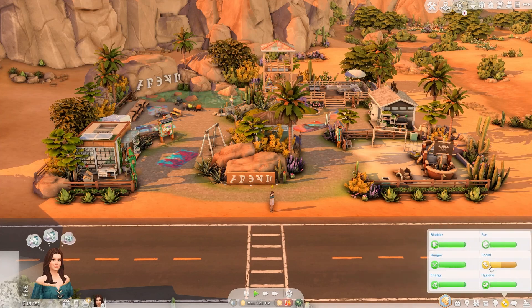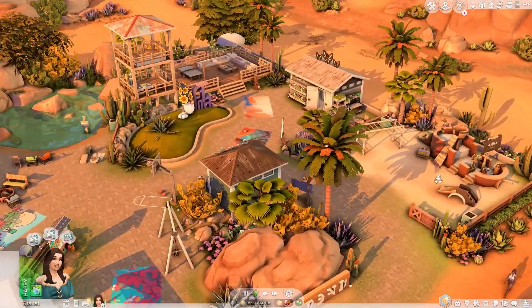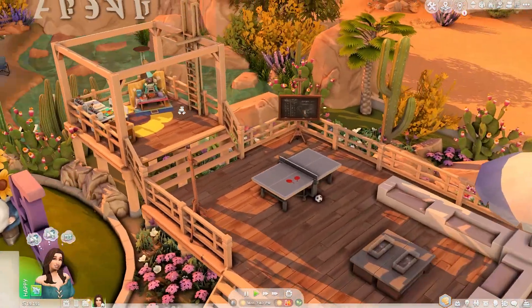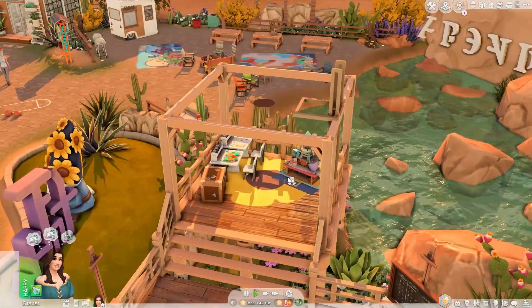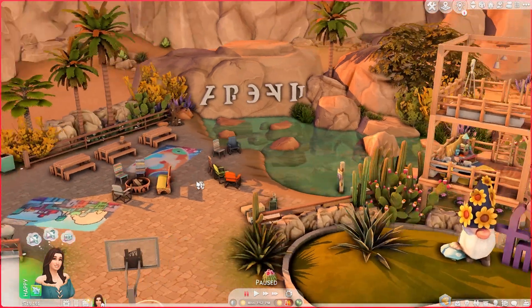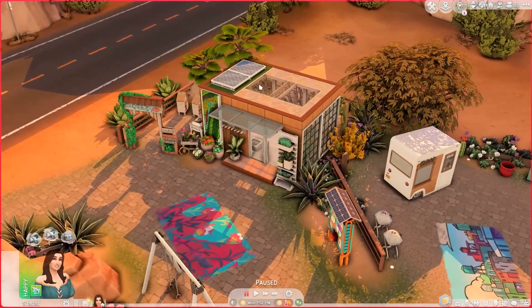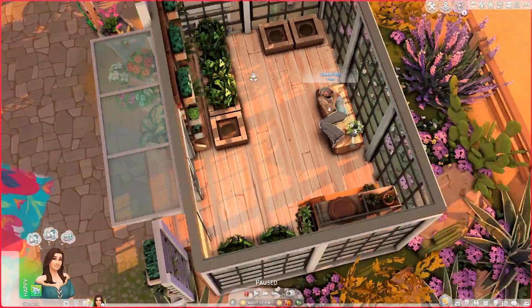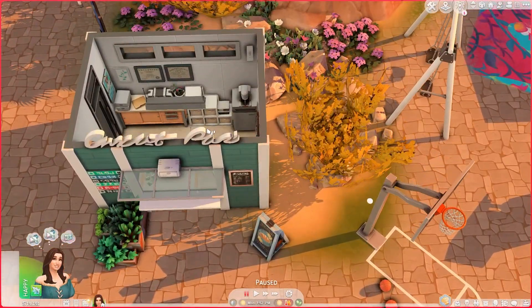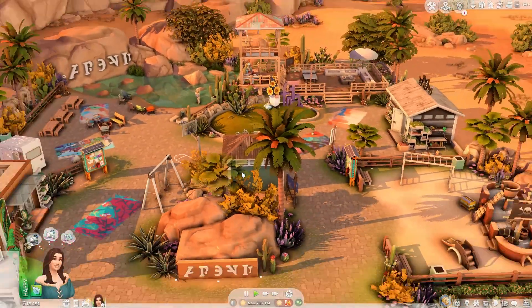This is the last lot — the park. It has a jungle gym for kids, a toilet, a seating space, a kids' tower, a telescope, a pond for fishing enthusiasts, a picnic area, a vendor stall, and a greenhouse. There's also a sort of information center that doesn't work that way in-game but acts like one. That's the last build.